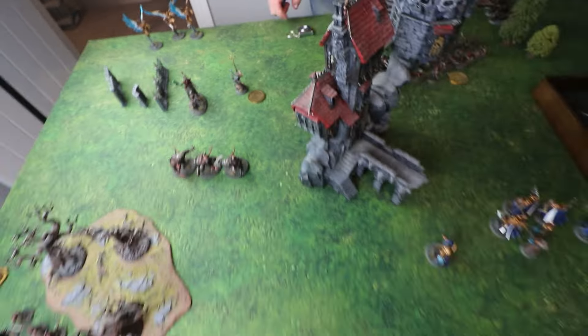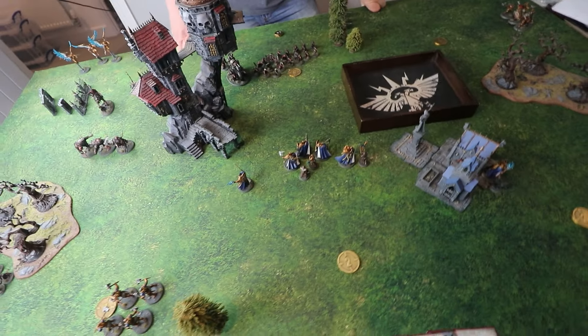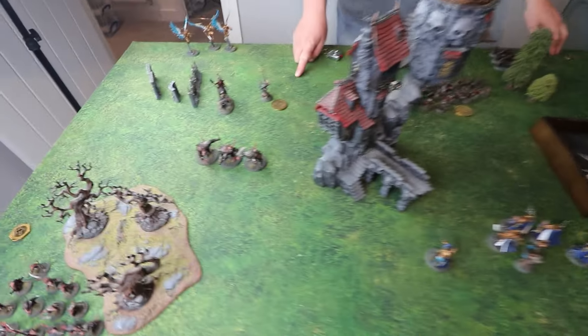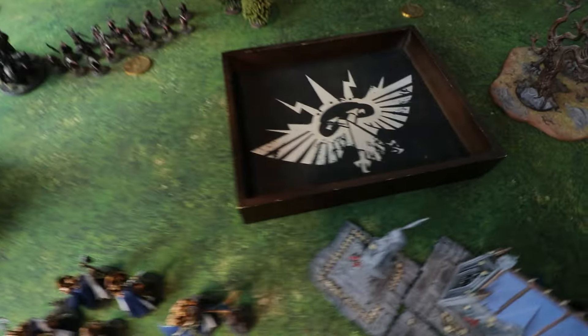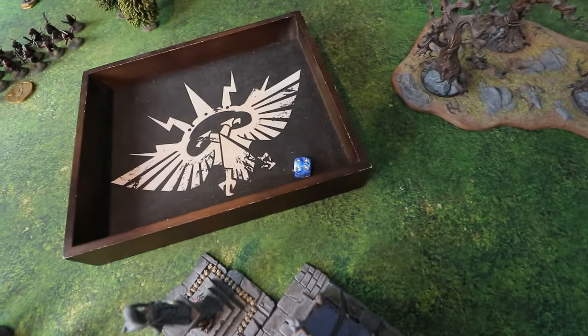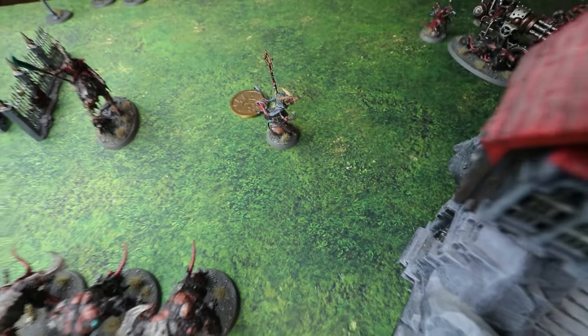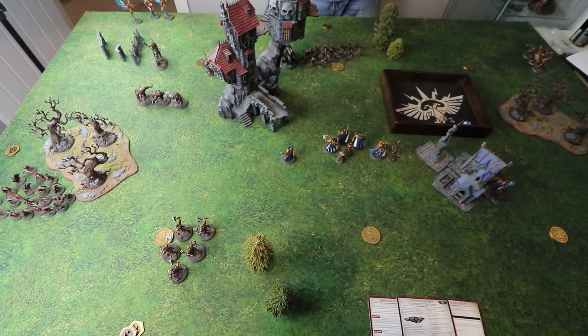Dave has the option in Matt's end of movement phase to spend a command point to move a unit d6 inches. He spends a CP and rolls a four, moving his Grey Seer to the other side — hopefully enough that the 3d6 charge won't reach him. However, the Claw Lord is still in range of Matt's Prosecutors.